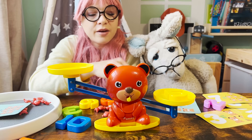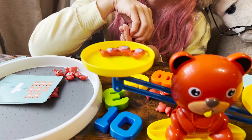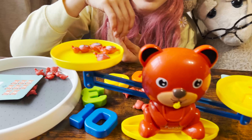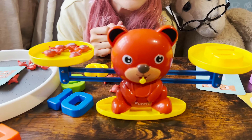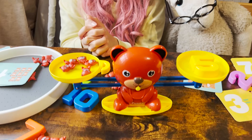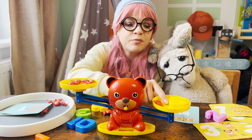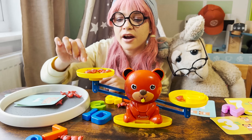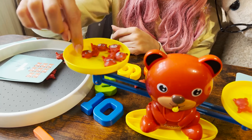Let's do that again — let's place number five here, and we need: one — nothing, two — nothing, three — nothing, four — oh, something is happening — and now five. Yes, the balance is at the same level! What if I place another teddy bear? So we have number five with one teddy bear — that means six. So I need six teddy bears: one, two, three, four, five, six — and the balance is at the same level.